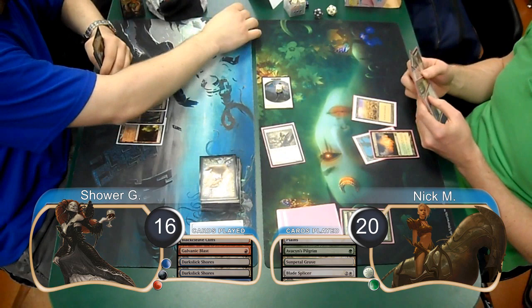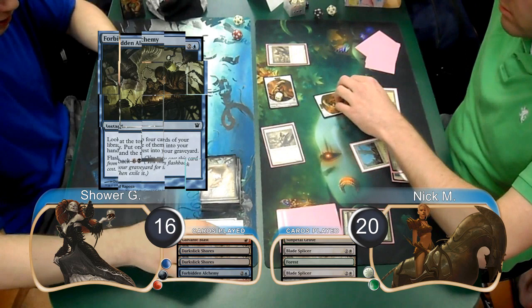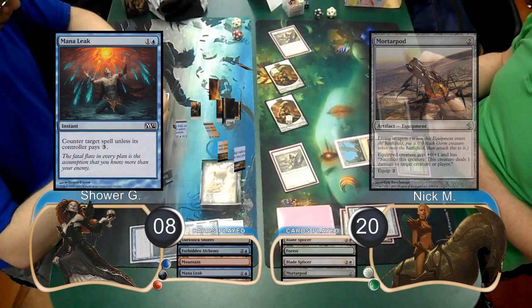Shower just played another Dark Slick Shores on his turn, and then Nick attacked with his two creatures, dropping him to 16. Post-combat he played a second Blade Splicer. Then at the end of the turn, Shower played a Forbidden Alchemy. He just played a Mountain and passed on his next turn, and then Nick attacked with his team, dropping him down to 8 life. Post-combat Nick played a Mortar Pod, however Shower countered it with a Mana Leak.